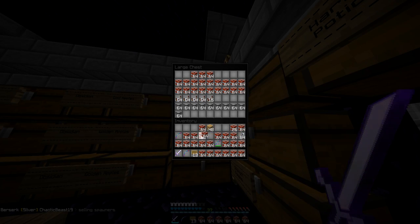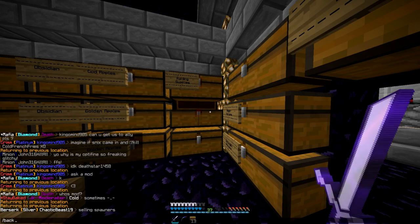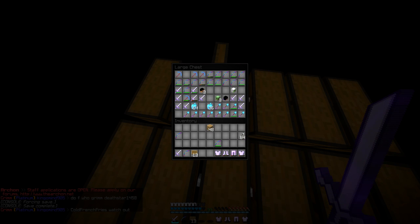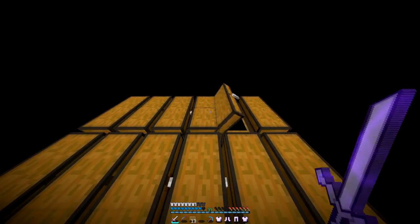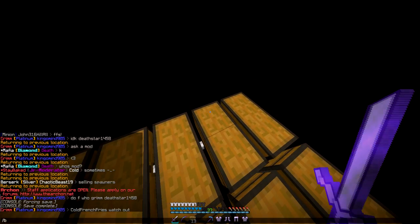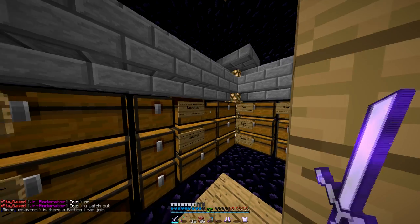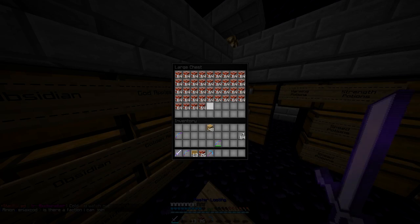Let's toss that in. Fill this in - we pretty much have a full double chest of TNT if you add the two together. I'm just gonna blow up a majority of this armor, honestly - it's not really useful to me. I'll take that silk touch though, because that's pretty cool. More XP bottles - I think that is it. Now we can blow it up!